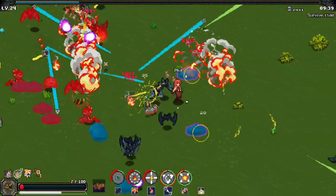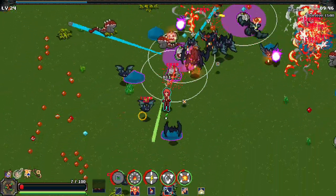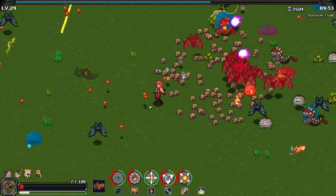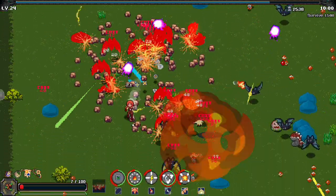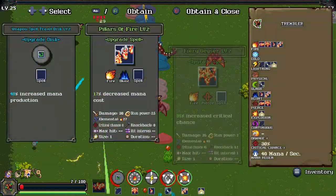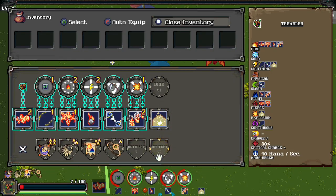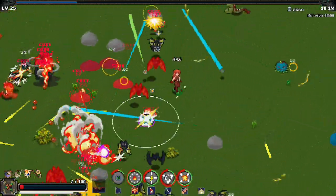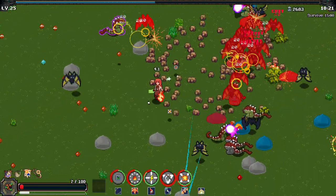These guys are just super pissed off at us for whatever reason. We were like standing in this field smelling the petunias, and all of a sudden we got a bunch of forest critters trying to murder and or maim us. If I had been playing this smart from the get-go that probably would have been better. 17% decreased mana cost, sure, why not. We are constantly one misstep away from death at this point.